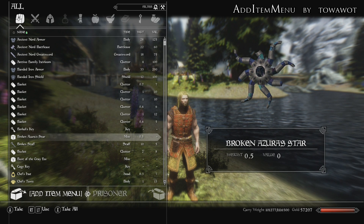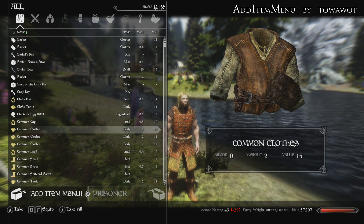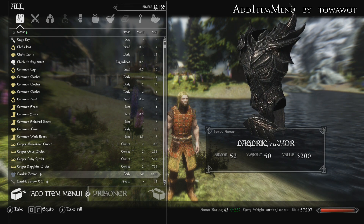The Broken Azura's Star looks a bit jazzy, doesn't it? What else have we got? Three types of common clothes. You've got six types of basket but only three types of common clothes — I would have thought there would have been more common clothes than there were baskets, but never mind.